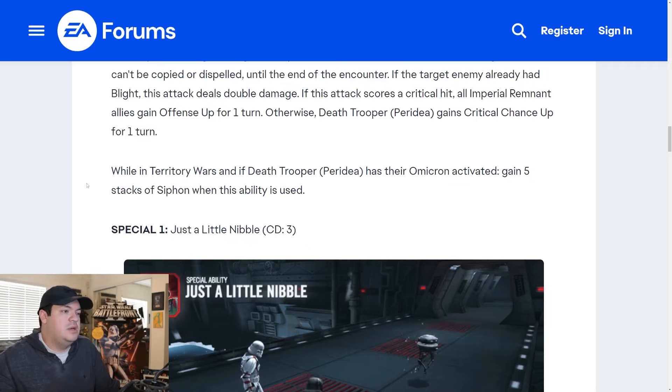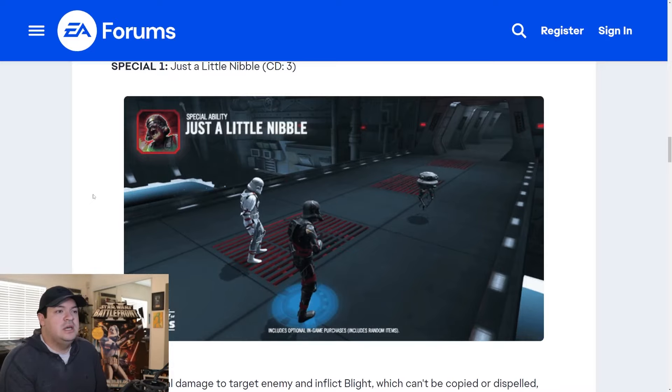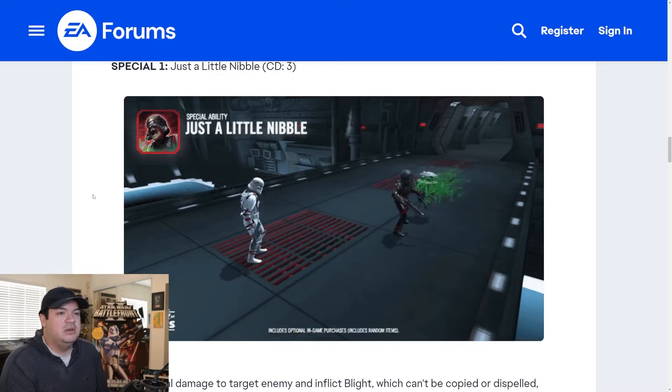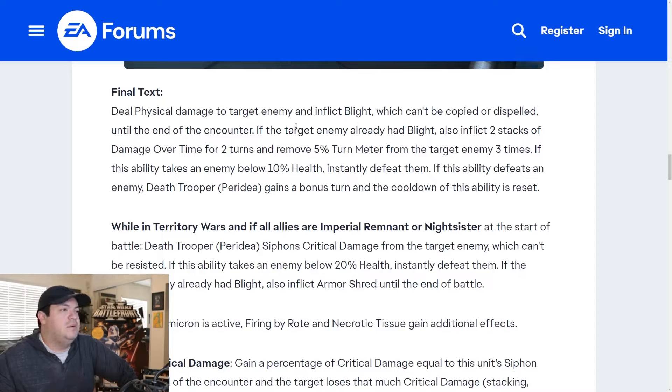I love this animation — the green blood splatter effect kind of reminds me of House of the Dead arcade games. This ability is kind of nuts: deal physical damage to the target enemy and inflict blight which can't be copied or dispelled until the end of the encounter. If the target enemy already had blight, inflict two stacks of damage over time for two turns and remove 5% turn meter from the target enemy three times — three individual instances of turn meter removal.